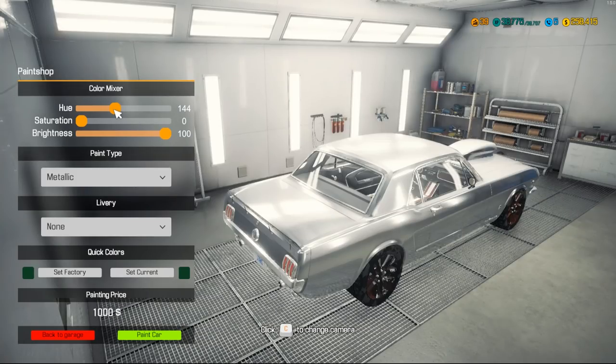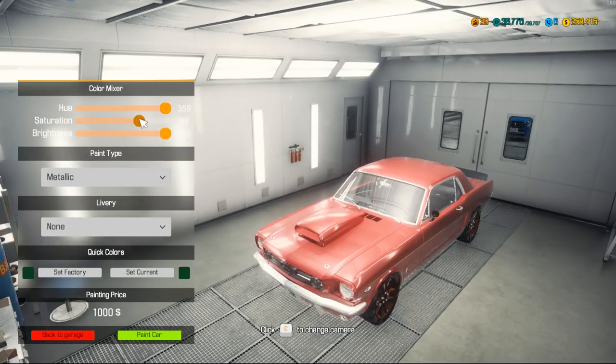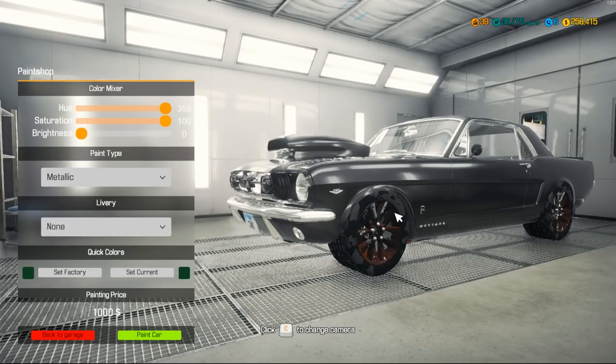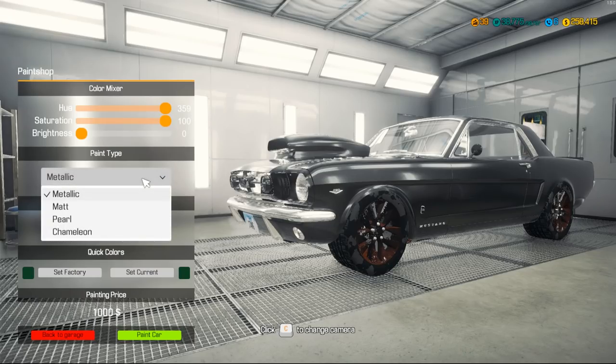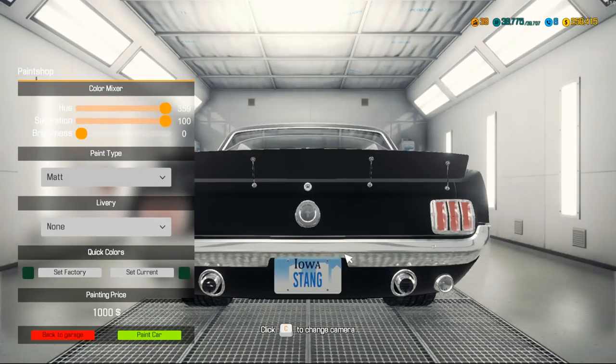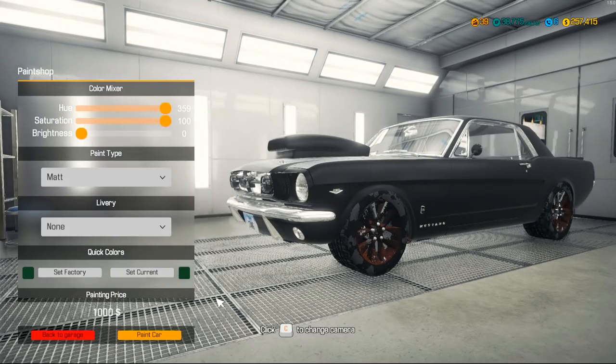Brightness all the way, saturation zero — oh, that paints everything. Maybe we should go black. Yeah, we should probably do black for this guy 'cause I don't want everything to be white. Ooh, matte looks pretty good! Pearl — not really that good. Chameleon — not really that good. Let's do matte actually. I really like the matte look of this car.